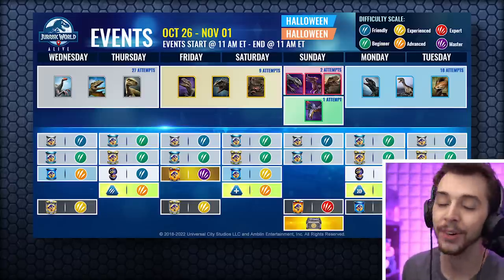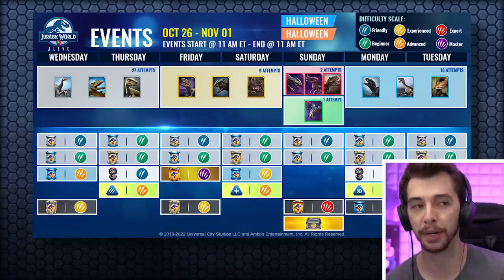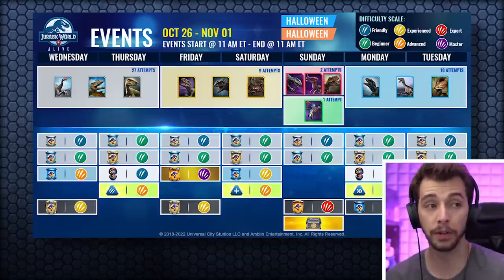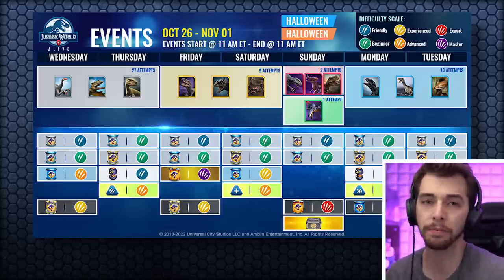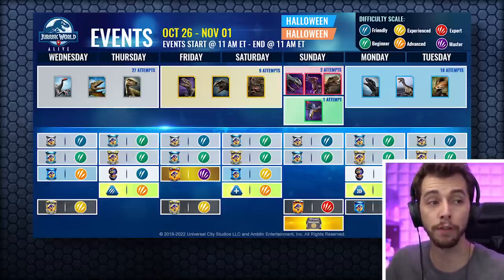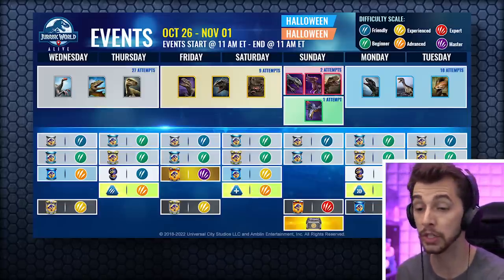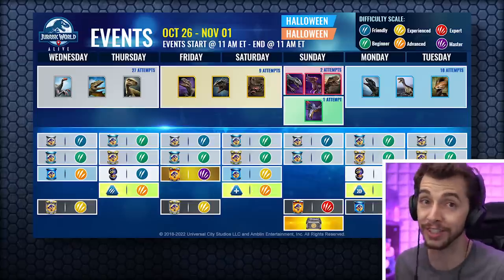Sunday is the one that'll be most fun — you have an epic incubator to get, plus two attempts to dart Indominus Gen 2, Rexy, or the new Atrocoraptor-Sarco hybrid. I'd probably go for Rexy since she's only available through events. But you also have one attempt to dart the new Triceropterodactyl hybrid, which is very good — don't miss out on that. Monday to Tuesday you've got the Therizinosaurus, Titanobogen 2, and most coveted: the Albertosaurus, needed for the Albertaservia hybrid and still used a fair bit because flocks aren't going anywhere.